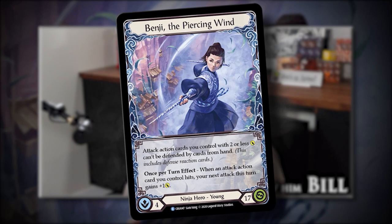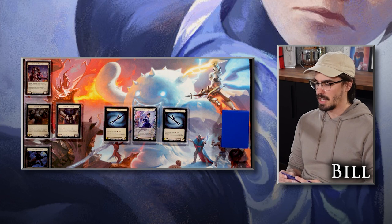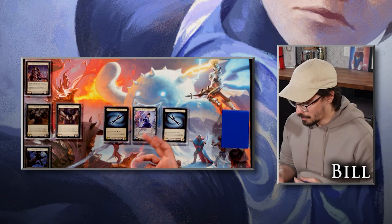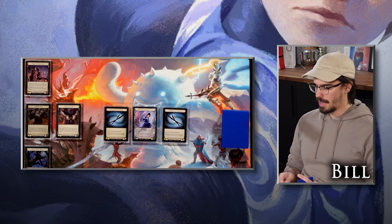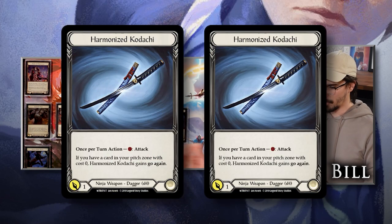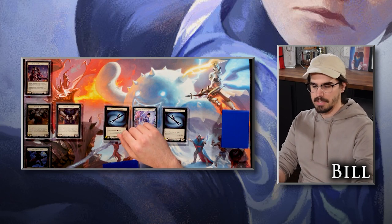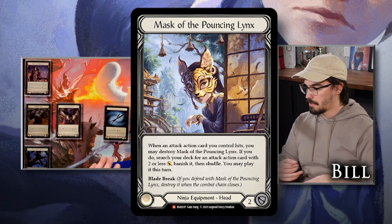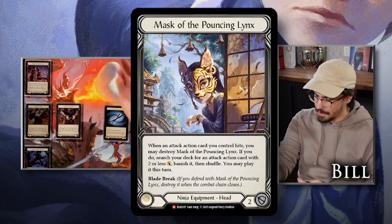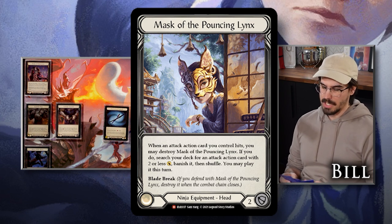I'm playing Benji with all of the tools he got from Everfest. Because this is a slower matchup, I'm going to showcase a slightly different way to play the attack. I'm hoping to attack a bunch with low-cost, low-attack attacks. I also have Kodachis to slice and dice. Normally this deck wants to play the Mask of the Pouncing Links to tutor up Spring Tidings, but because this is going to be a slower game and Elliott does have five — actually six — block with Rampart, I feel like I need to play a little grindier.